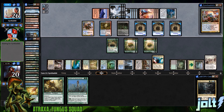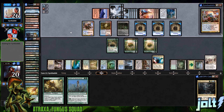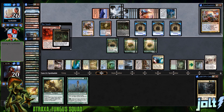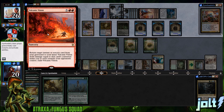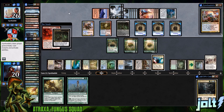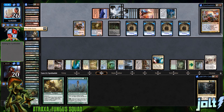Opponent tapping out for four mana. We've got Gavony Township next turn but I don't know if that gets us out from under all these Human Wizard tokens. We could go for Atraxa but I'm afraid that's just going to be a Chemister activation taking care of Atraxa. Volcanic Vision — return it from your graveyard to hand, deals damage equal to its converted mana cost to each creature opponents control.